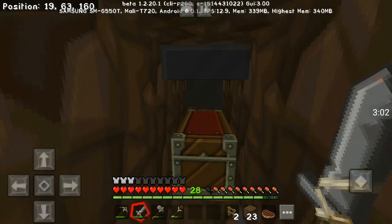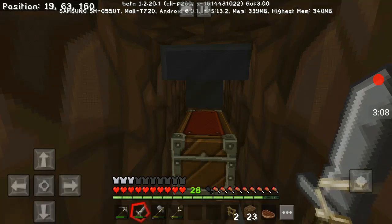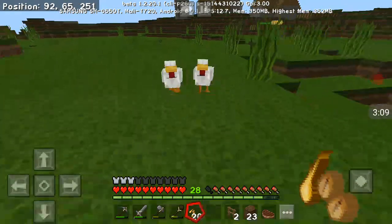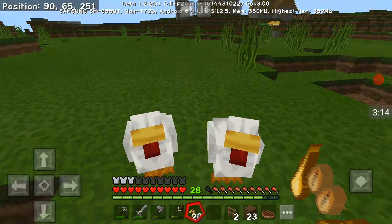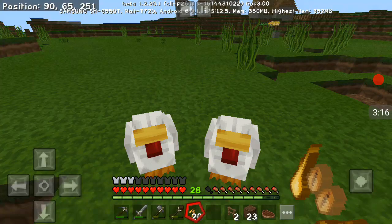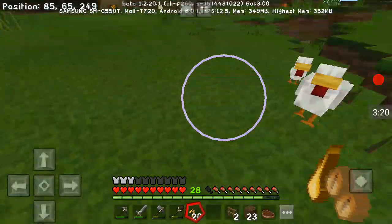So basically what I need to do is go on a long search for chickens because who knows if I can find any. I'll see you guys. Okay so I found the chickens, and this texture pack makes them look like they don't have any eyes — that is creepy. But anyways, we found two chickens.